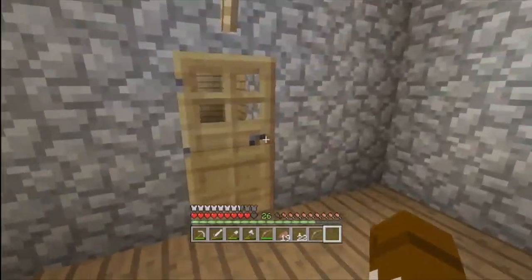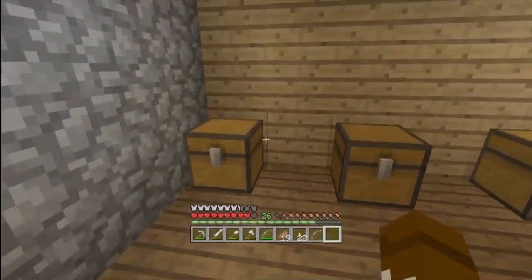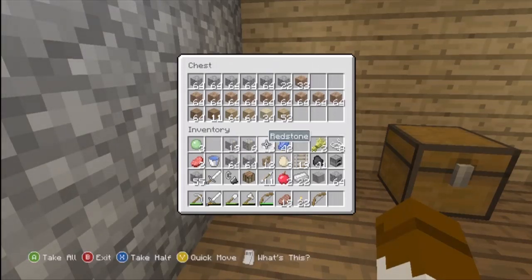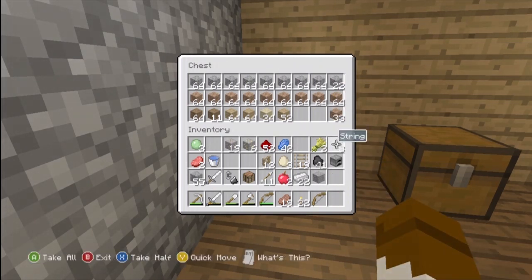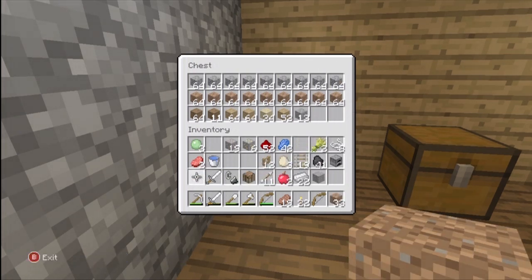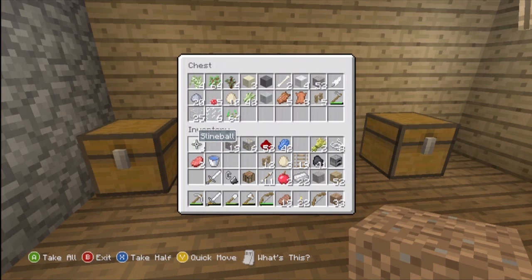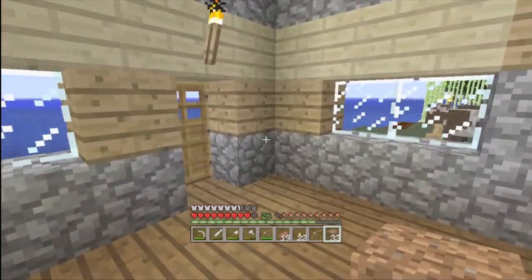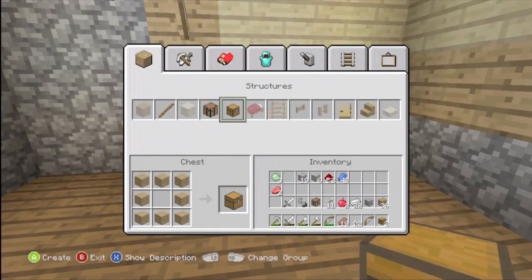Why do I have so much dirt? It's so useless. I need to make a bigger chest. I'm just gonna put all of this in here. I don't need the dirt. Let's make a bigger chest — two actually, one over there and one over here. We did find a lot of iron though, so that's good.